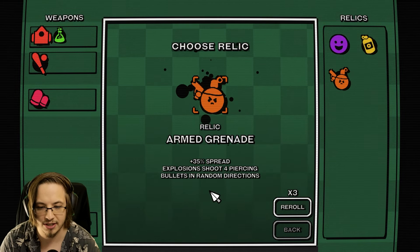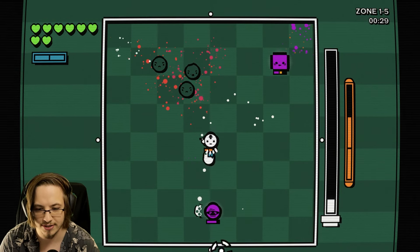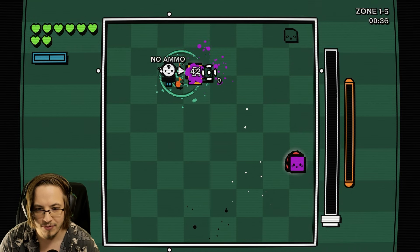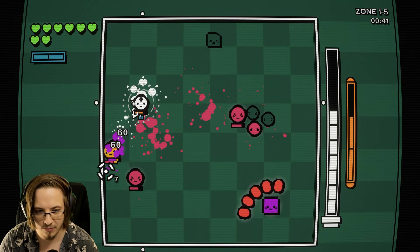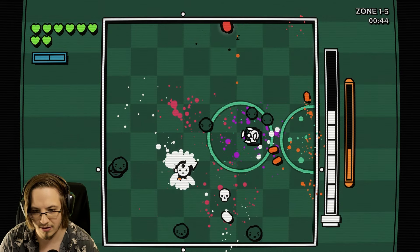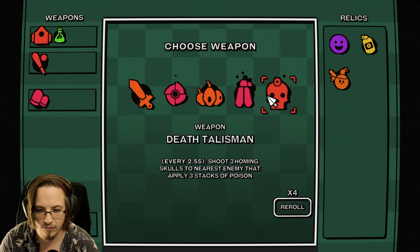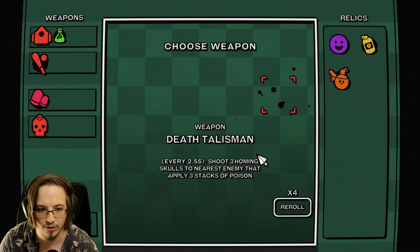Explosion - shoot four piercing bullets in random directions. We definitely want as many explosions as we can get. Explosion seems to be the build, up until the point where we hopefully get our relic. Another bomb build. New weapon: every 2.5 seconds shoot three homing skulls to the nearest enemy that apply three stacks of poison.